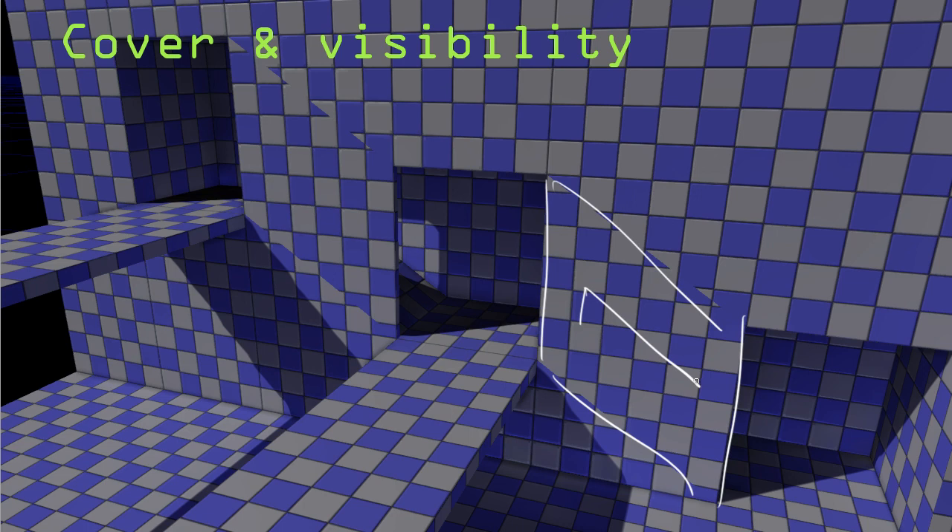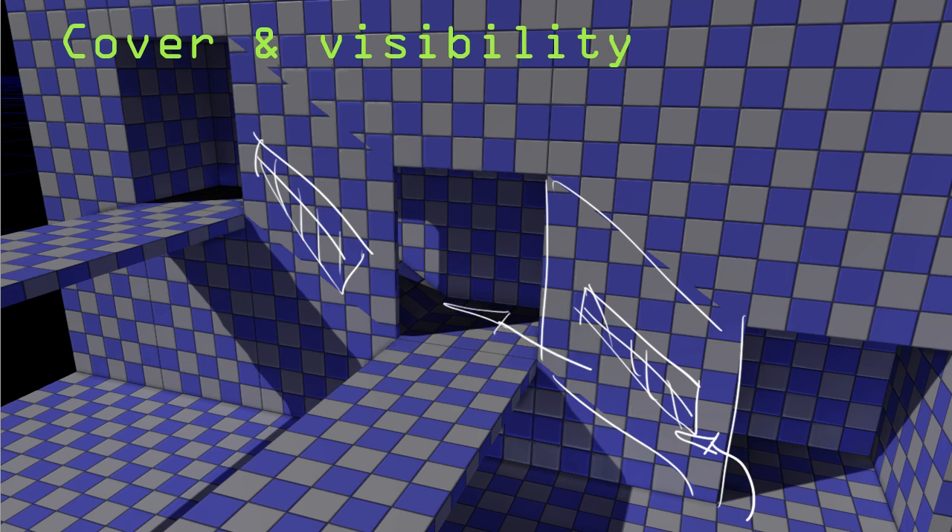High cover is mostly interesting because it allows players to move out of visibility entirely. Unless you have open windows, any player who gets behind the cover will be hidden until they choose to peek out at the bottom or top. Depending on the visibility setup, players will tend to stick to moving in one direction because they want to get from point A to point B. That covers cover and visibility.